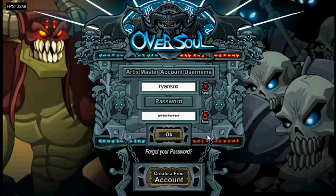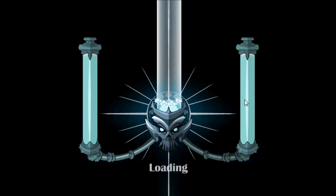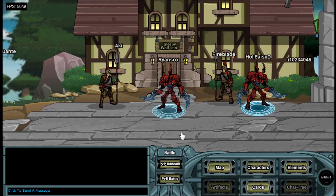Now the stress test so far has been updated several times. There were several bugs. But after you create a character, you'll be able to choose a name and what character you want to be. Most people pick this character, but there are some warriors and others.